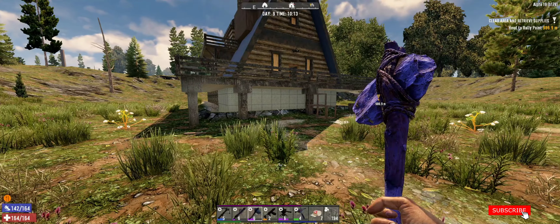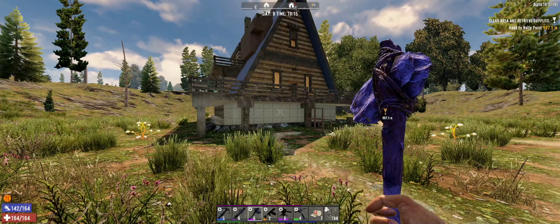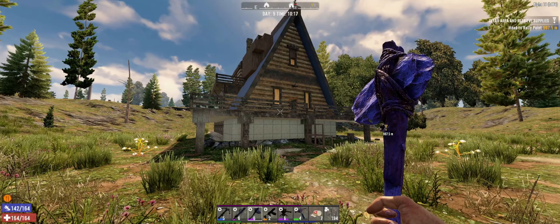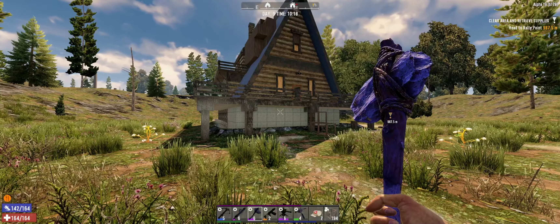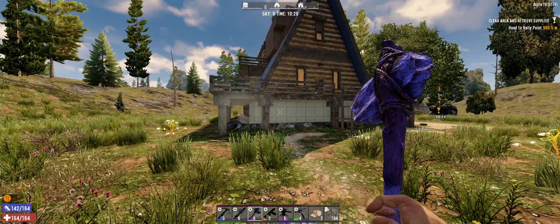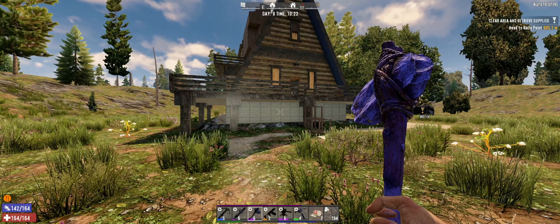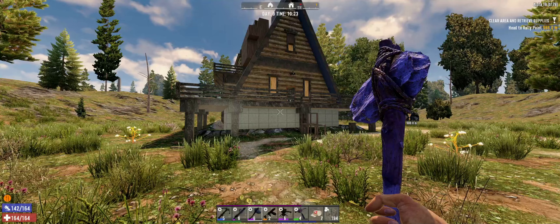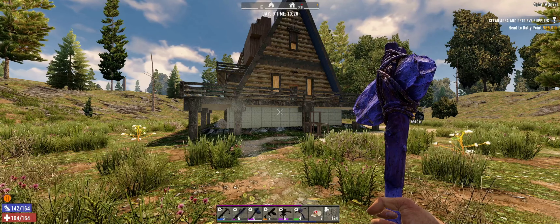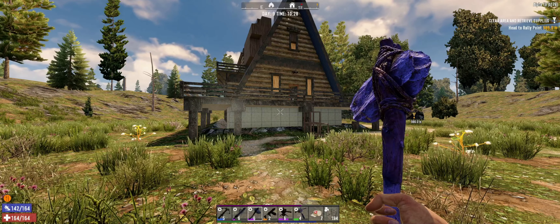Hello everyone and welcome to a game called Seven Days to Die. We are at Alpha 19 experimental build 178, which just came out a couple of days ago. It actually made me remember that I was supposed to create a video talking about that one annoying thing that happens during experimental builds when they include POI resets. I know it's experimental and we should expect it, but it's still kind of a bit depressing when it happens.